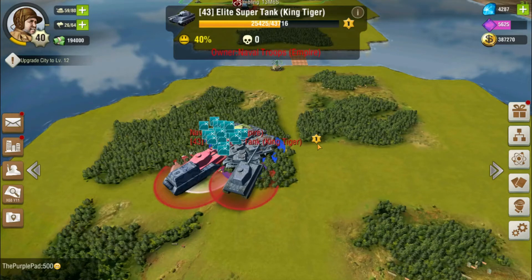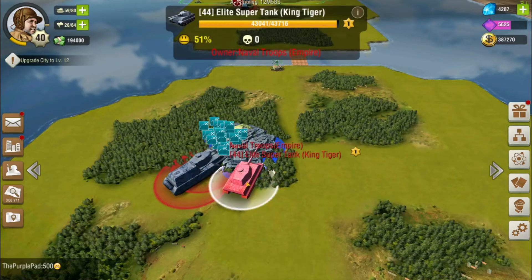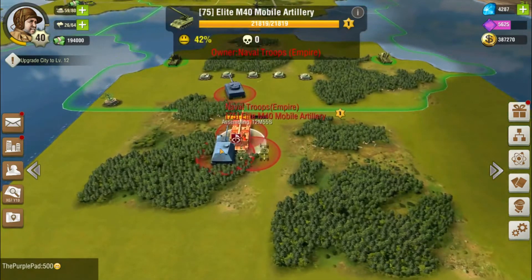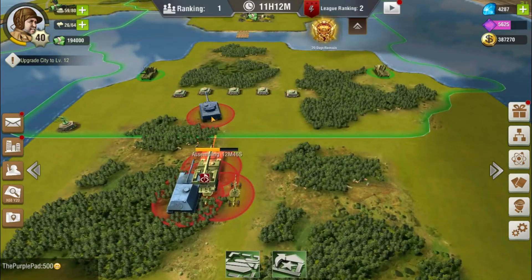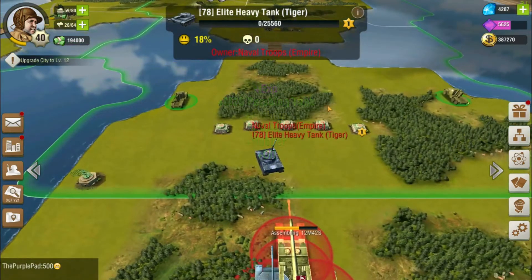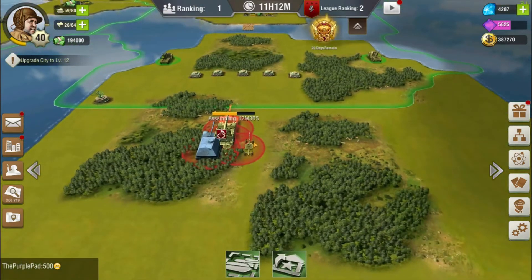If you kill these elite units — you can see these guys are all elite — super tank, elite super tank, King Tiger over here, some more elite M40, elite tank destroyer, a linked Bofors — and you can also see them assembling here. If you kill these guys off... look at that, perfect — that was a heavy tank Tiger and they got an M26 Pershing.